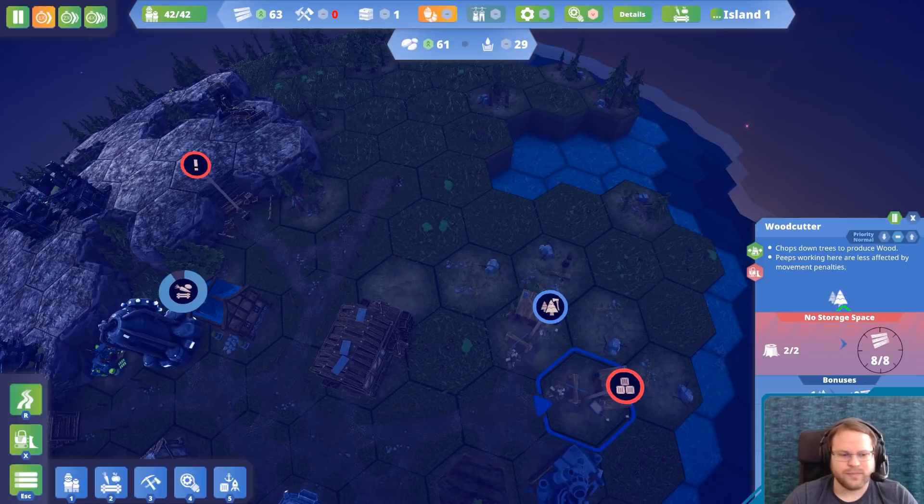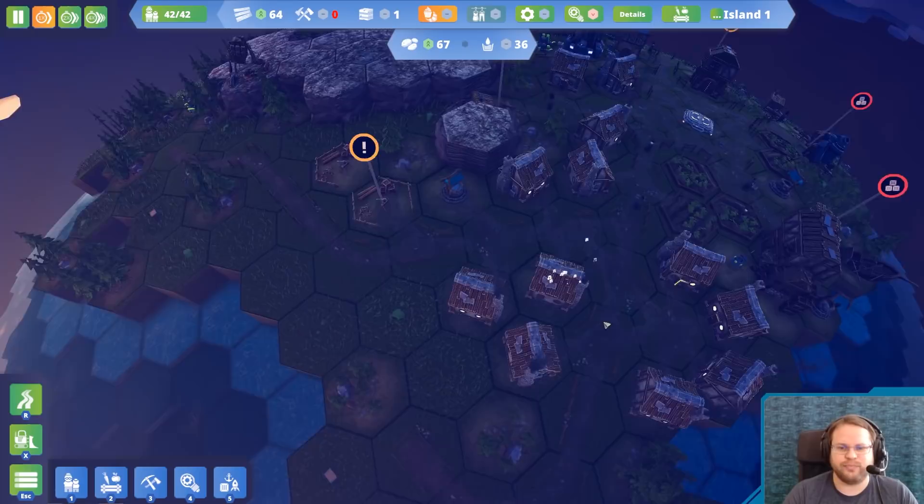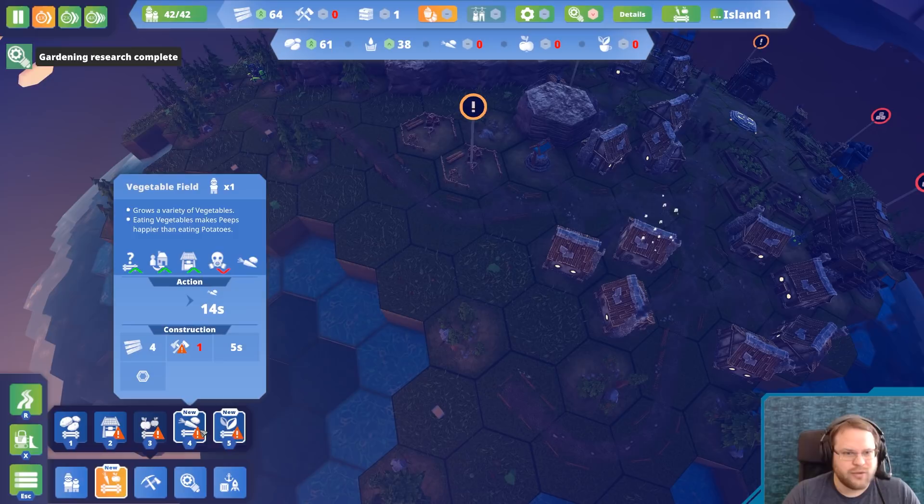No storage space — yeah, I guess we do need more warehouses. Definitely need another well. Now that I'm thinking about it, let's just slap a well down directly next to the thing. Should work fine. I'm gonna opt a priority on this one, so hopefully somebody keeps working on it perpetually. More warehouses. There we go. Can you make potato GLaDOS in this game? No.